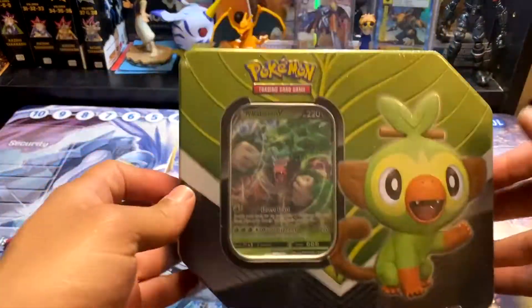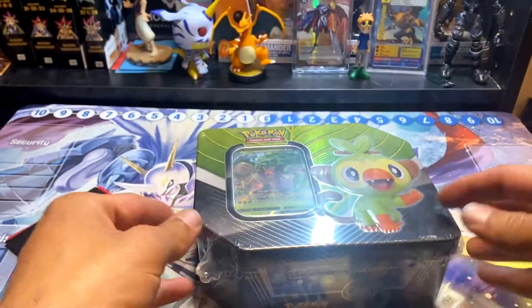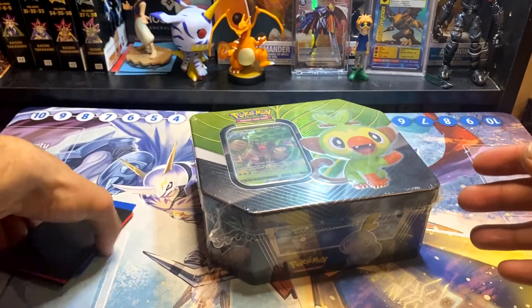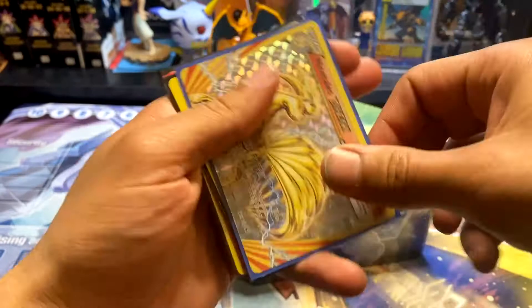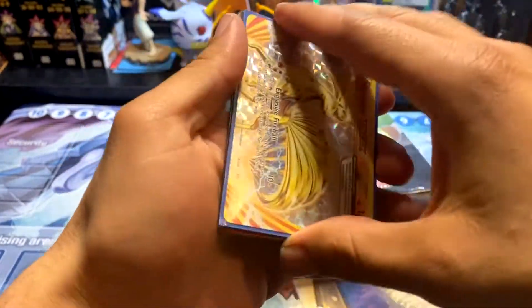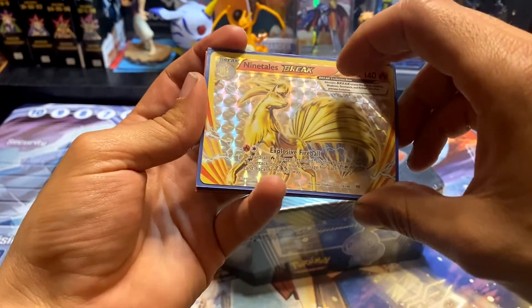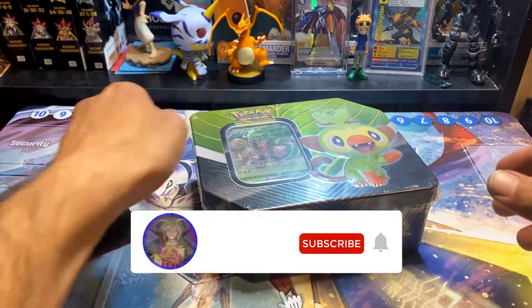Alright guys, so today we have a Rillaboom V tin and we're gonna open this up. Before that, I have a giveaway as usual — we have a Ninetails, a Voltorb seal, and a Delta Species Trico. All you have to do to win these cards is be subscribed, like this video, and in the comments let me know...